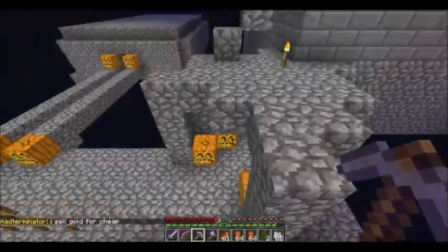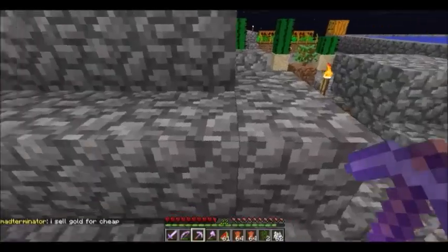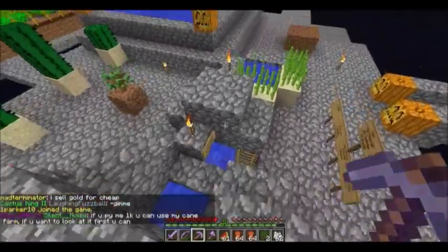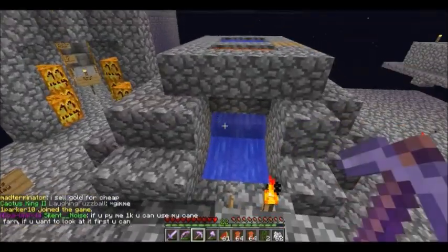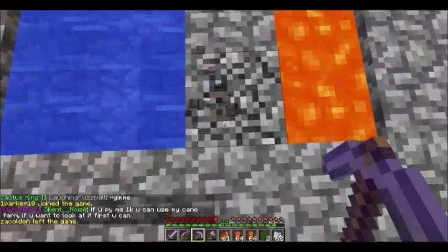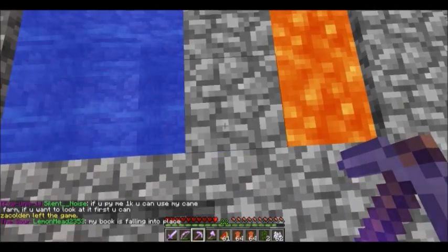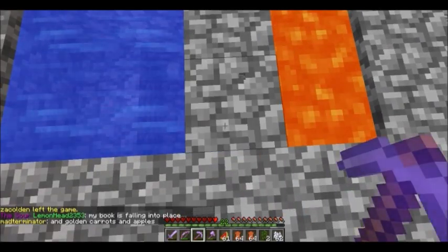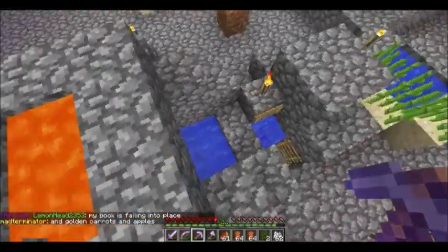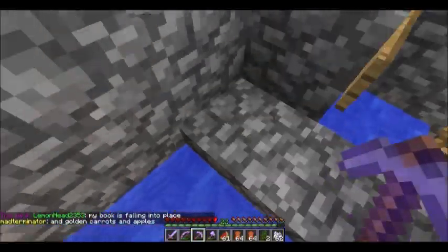But if you're just a random person and watch this at the right time, then it doesn't matter for you. But as you can see, I made a ton of better Cobblestone Generator, since you can use two people or just whatever. And you can just mine Cobblestone like this, and it falls down here, and then you get it.